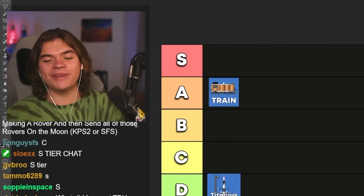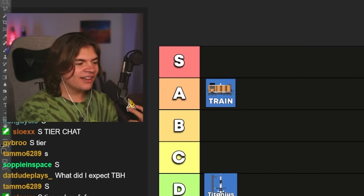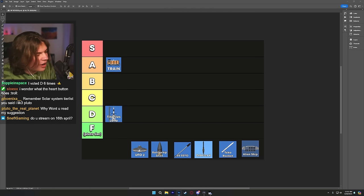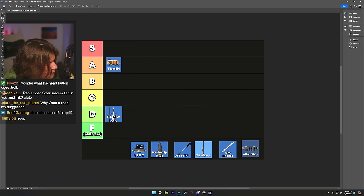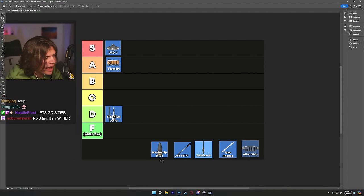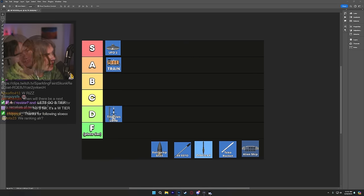Chat wants S-tier — I would be down for that, that was awesome. I really like that UFO design. S-tier is going to win the poll. The UFO 2 from Teddy Space gets the first S-tier of blueprint review.